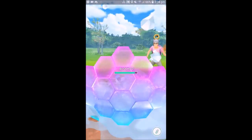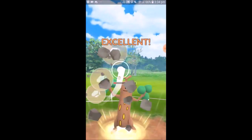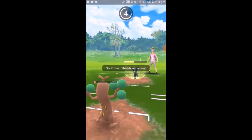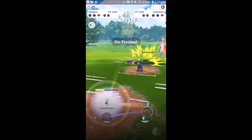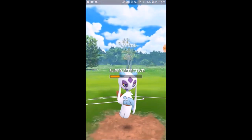Froslass is going to be taking super effective damage because of the Ghost typing. We tried to sac-swap into Sudowoodo, but it looks like we weren't able to because he got a Snarl off — we saw the animation come through. We do land a Rock Slide, but he hasn't gone for a charge move yet. He's going for one now to make sure he can take out the Sudowoodo — probably has enough energy, going for the Dark Pulse — which will take out the Froslass. So that's GGs for Froslass.